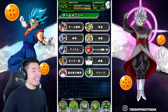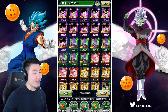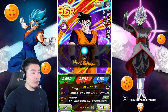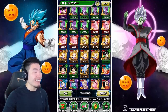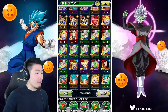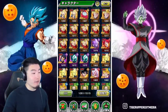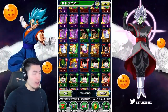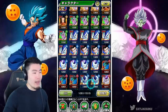So those are the summons, guys — we actually spent 5,000 stones in this video. Quick showcase of the box: we got 5 of the Gohans so he's rainbowed now, 6 UIs, 7 Hits, 4 Super Boos, 6 Vegitos, and enough Trunks to rainbow him and get him some Super Attack. A couple LRs in here as well — LR Gohan, LR Trunks, and LR Trunks and Mai.